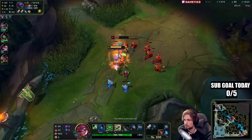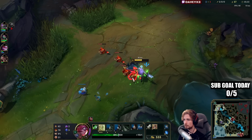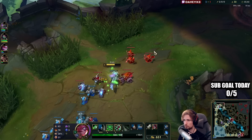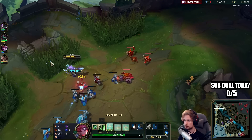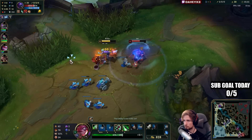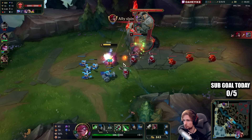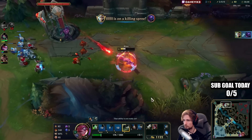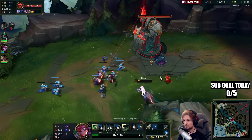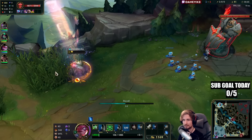I missed my Q unfortunately, but even so I had so much damage because of my item — the Ironspike Whip I built — I was able to kill him with just one combo. I'm about to get level six, I'm going to kill him again. I don't care if I get ganked, I'll just go one versus two. And there it is — another kill. Now you probably get the idea why this matchup is one of my favorite ones, because you outplay the Counter Strike and that's it.